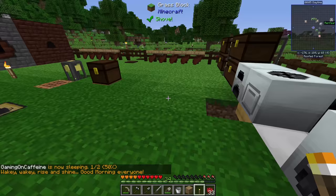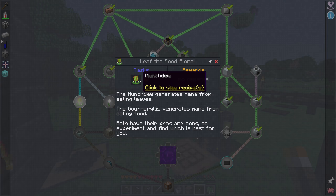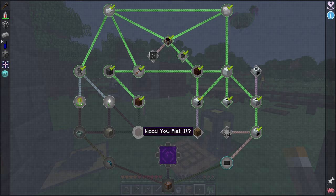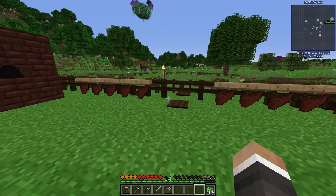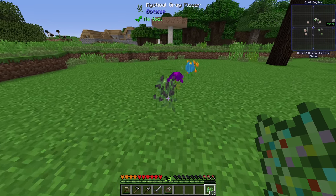We now have 33 rose red and 33 dandelion yellow, so we can craft our 16 Floral Fertilizer and finally complete the 'Unleashing Your Inner Botanist' quest. Next up is the quest to make the mana-producing flowers — the food flower and the Munchdew — as well as the Pure Daisy, which will let us make living rock from seared stone and living wood from treated wood. Both of these require mystical petals, which is where the Floral Fertilizer comes in: used on the ground like bone meal, it spawns a couple of mystical flowers.